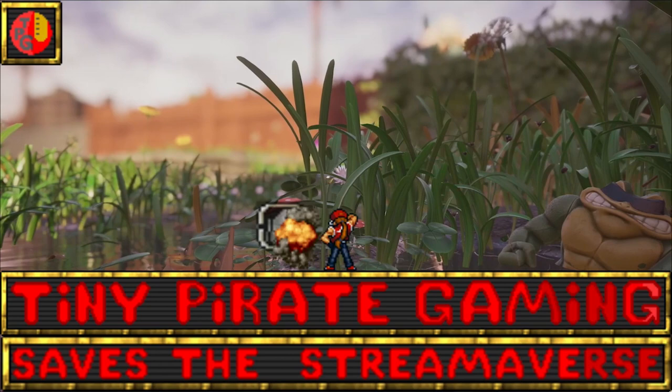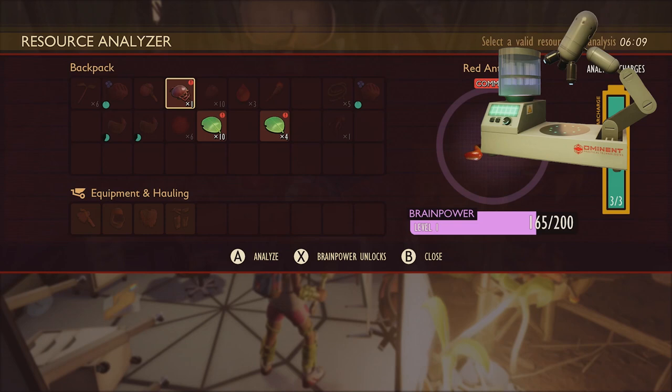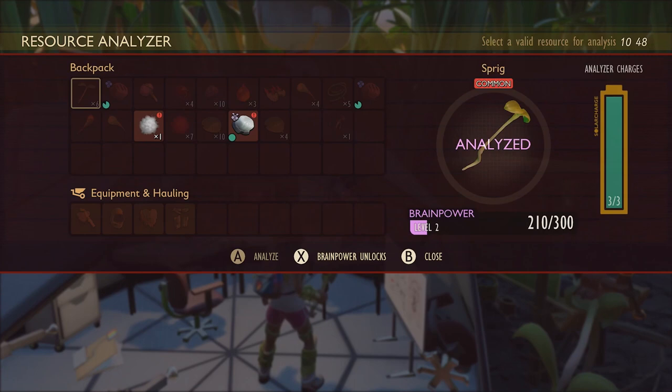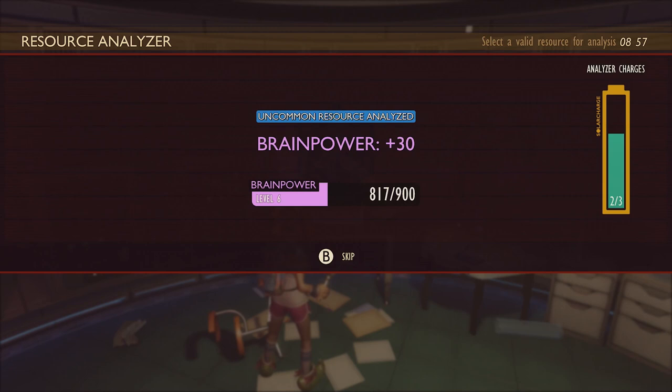Number 10: Analyzers. These microscope-looking gizmo gadgets can be found in every field station and laboratory around the backyard, and you're going to want to visit them anytime that you discover a new resource in the game. Resources in your inventory that have not been analyzed will be marked in the corner of their icon with a red, blue, or purple exclamation point, which indicates their rarity level, with red being common and purple being rare.